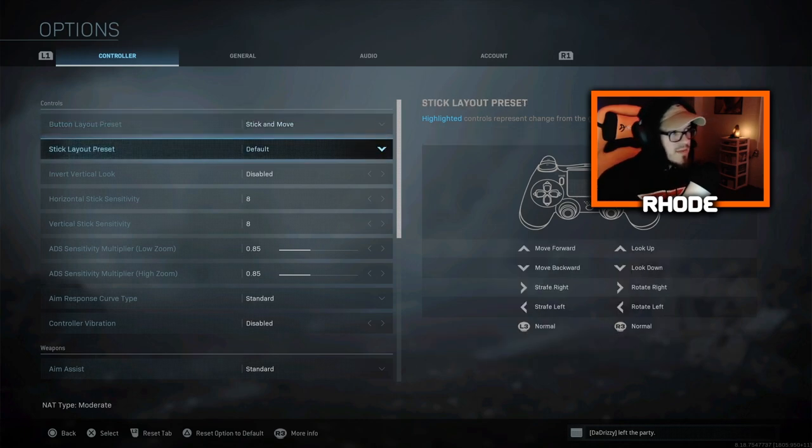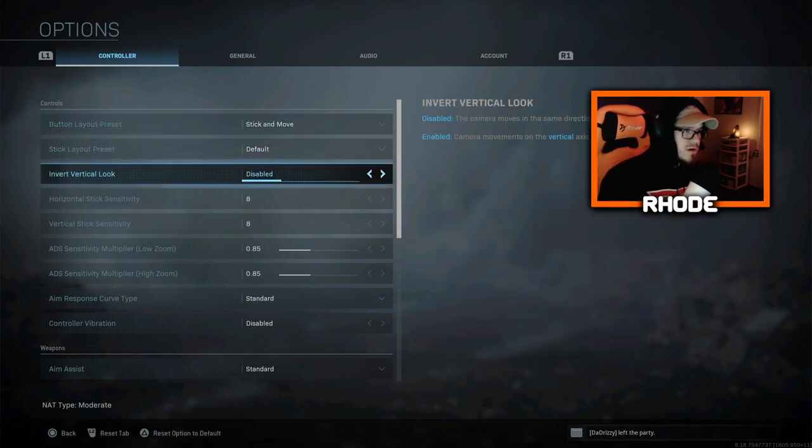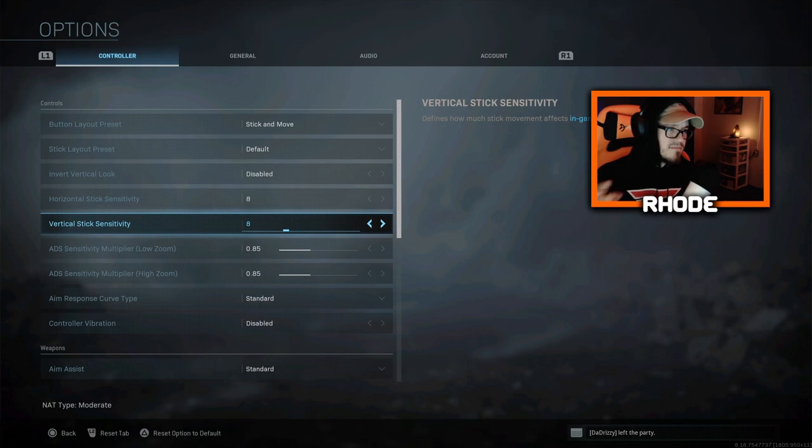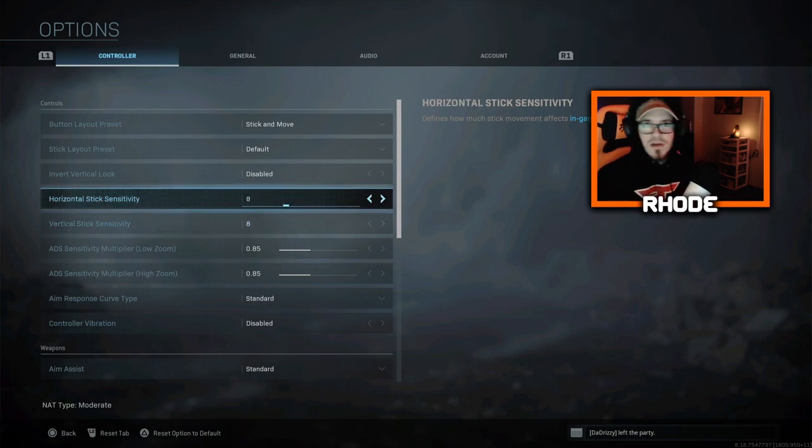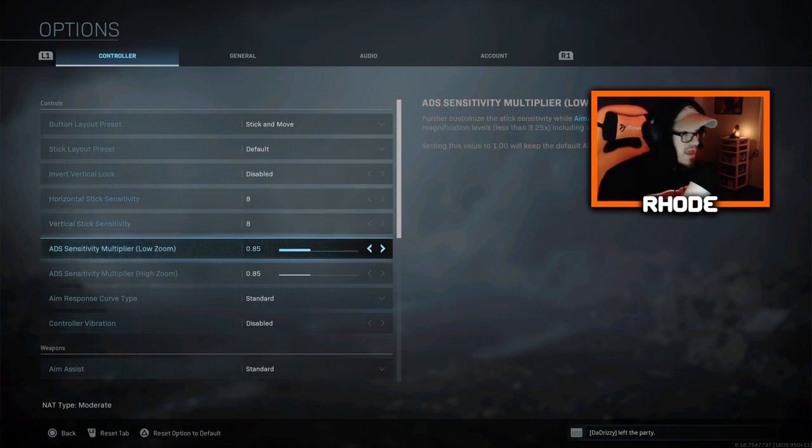Stick and Move for the layout, default, invert look — no. The main point everyone wants to see: horizontal sensitivity six, vertical eight and eight. I found the sweet spot. I know some people like it high; if you're playing comp they usually run like a five to seven. I ran a nine on BO4, so I've been anywhere between seven, eight, and ten. I found that eight and eight works really well for me.